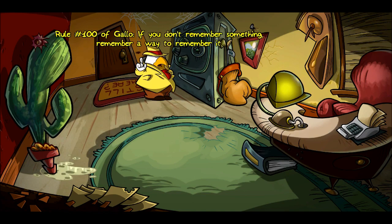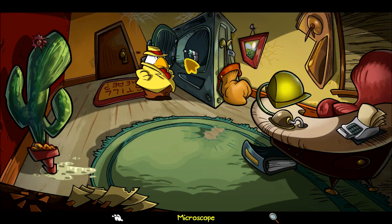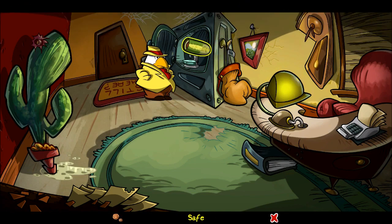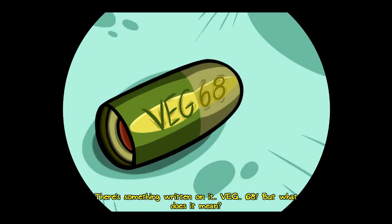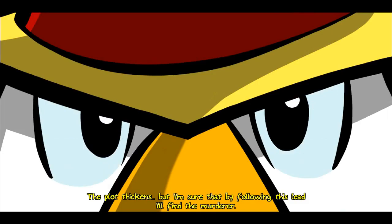Rule number 100 of Gallo: if you don't remember something, remember a way to remember it. 'Oh Gallo, your rule is silly.' 'No — it gives my safe a purpose.' We can't take it out of the safe, but we can take the shell casing and use it with the microscope. There's something written on it: 'VEG 68.' But what does it mean? The plot thickens — but I'm sure that by following this lead I'll find a murderer. At least, so they say in the movies.